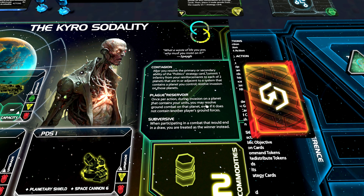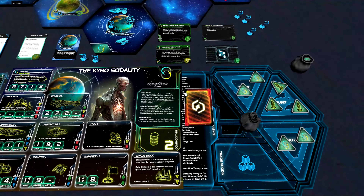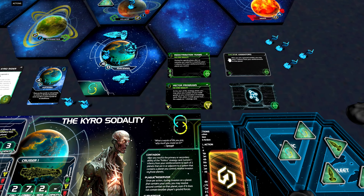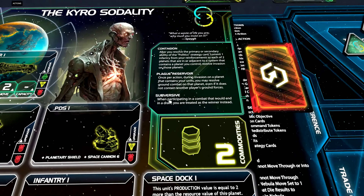Let's look at Plague Reservoir. Once per action during invasion on a planet that contains your units, you may resolve ground combat on that planet even if it does not contain another player's ground forces. So that means after we gain control of one of these planets, we can initiate a ground combat. And that brings me back to Dexiv Animators — after you win a ground combat, you may place one infantry from your reinforcements on that planet. We can only do it once per action.